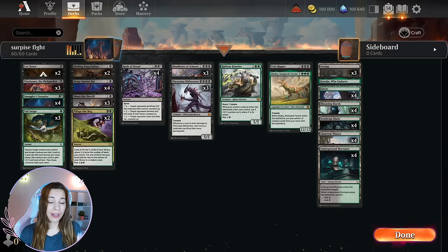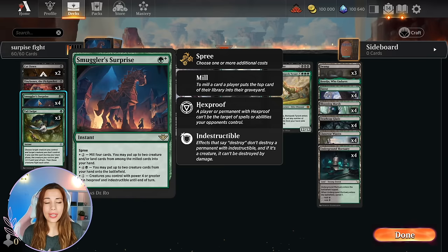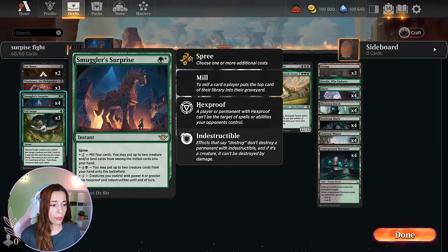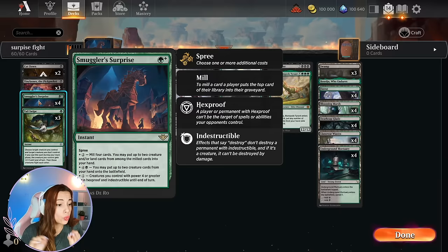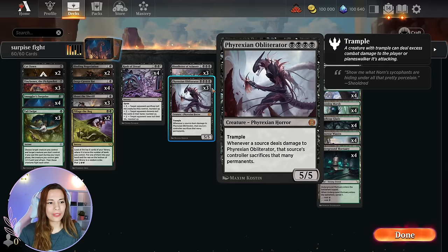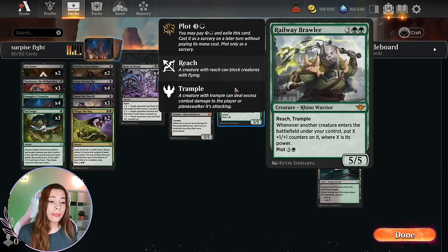This deck is a Golgari Spree deck. We have two Spree deck cards: Rush of the Dead and Smuggler's Surprise. Spree lets you choose one or more additional costs — it has a base cost, in this case one mana one green, and then you can pay additional costs. With Smuggler's Surprise we want to pay the five additional mana, so for six mana at instant speed you may put up to two creature cards from your hand onto the battlefield. What I really want to do is when the opponent is attacking, play this instant speed, put two Obliterators in, block, and they sacrifice everything.